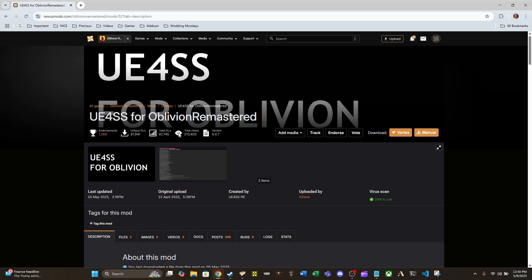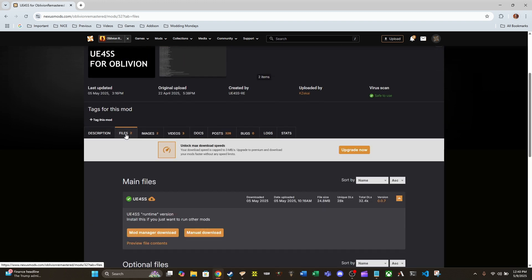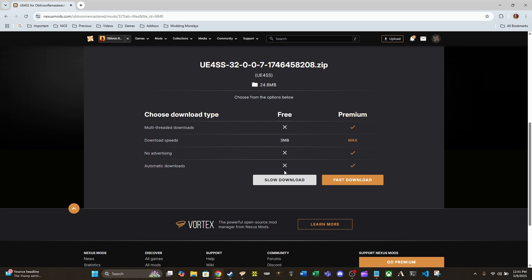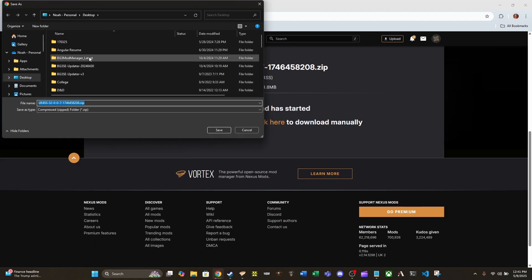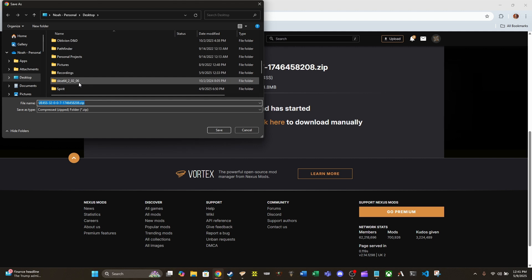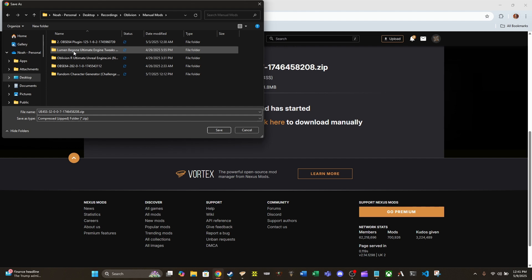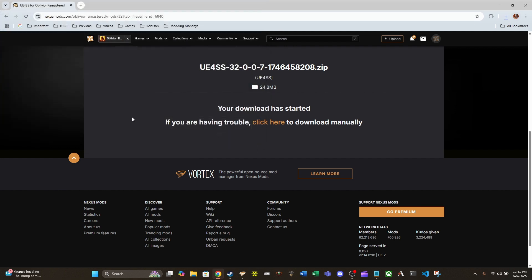We're going to go through the process now of manually installing UE4SS. We're going to go into Files and do a manual download. We do not need the signatures right now unless we have a mod requiring it, which is not the case right now. We just need UE4SS. So manual download and slow download. I already have a folder set up for my manual downloads — you can download this wherever you want, but I have a specific manual mods folder and I'm going to save it there.